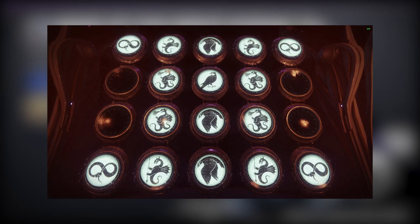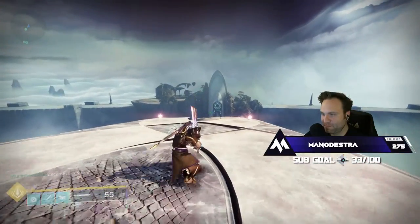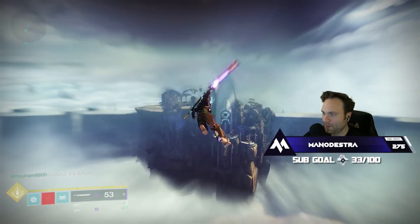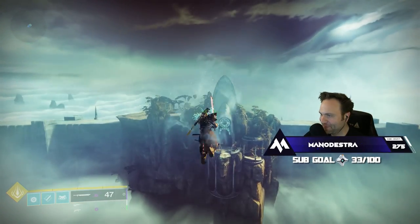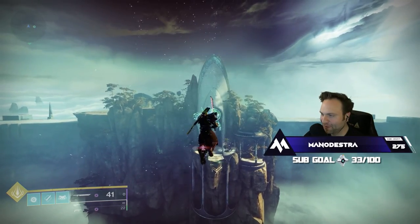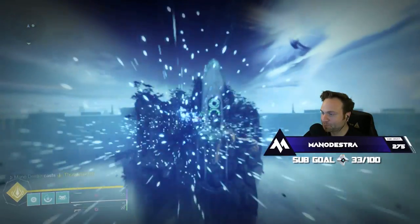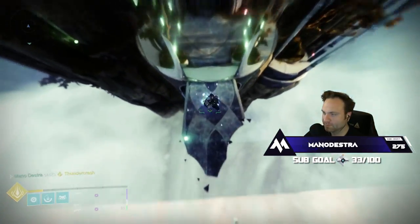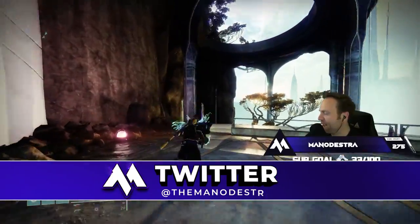That was the first chest. For the second chest — it's a little bit trickier. Go back to the Wall of Wishes and input the code shown here on screen so we can jump ahead to the Morgath Ogre encounter. What you're going to do here is fly backwards through this area. On a Titan, all you need to do is Swordfly. If you don't know what that is, put on Lion Rampants and Catapult Lift. Jump up with Catapult Lift, take a couple of sword swings — two or three — then reactivate your jump. It will allow you to basically Swordfly infinitely. If you're on Thunder Crash, you can also fly a little bit, but it will drive you down, so be careful when you activate your super.